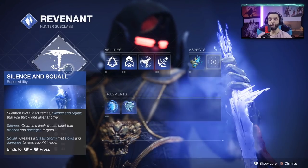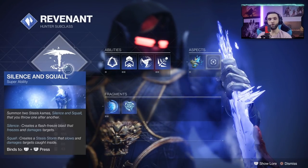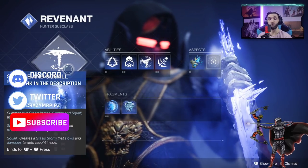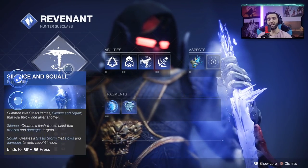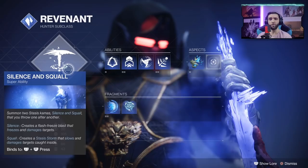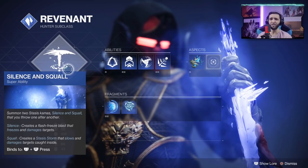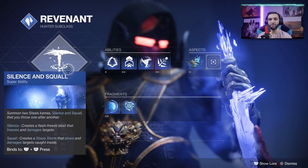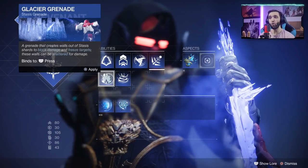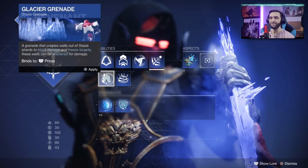We'll be looking at shatter dive in combination with all the freezing abilities. If you enjoy the video, a like and a sub really does help me out. Keep in mind there is more content on the way — PvP builds, PvE builds, including some insane triple 100 stat setups. Don't forget the bell notification. Let's go over all the abilities, then I'll jump into a private match for a closer look.